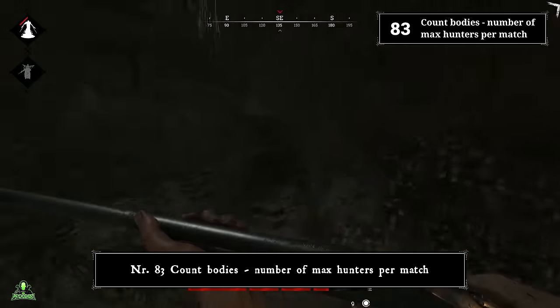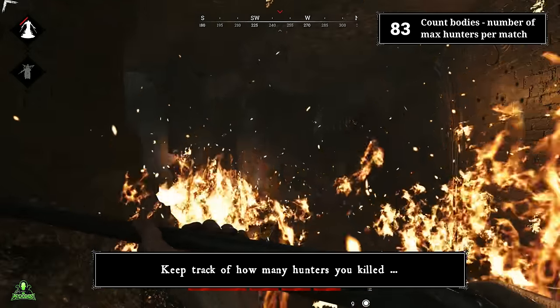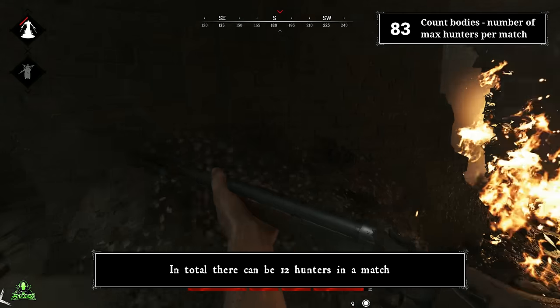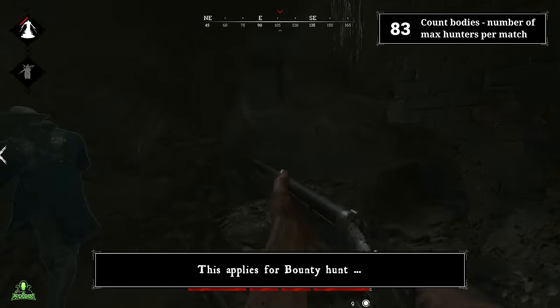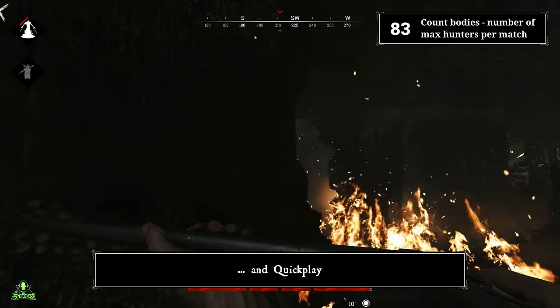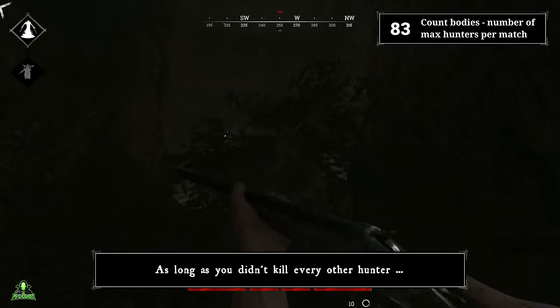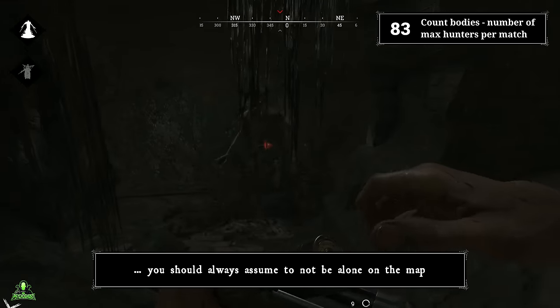Number eighty-three: count bodies. Keep track of how many hunters you killed and how many dead bodies you find on the map. In total there can be 12 hunters in a match — this applies to bounty hunt, teams of two and three, and quick play. As long as you haven't killed every other hunter, you should always assume more enemies are on the map.